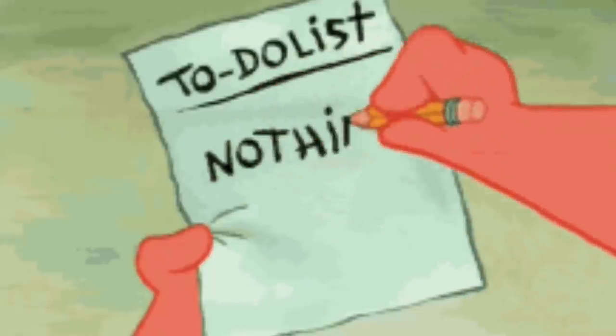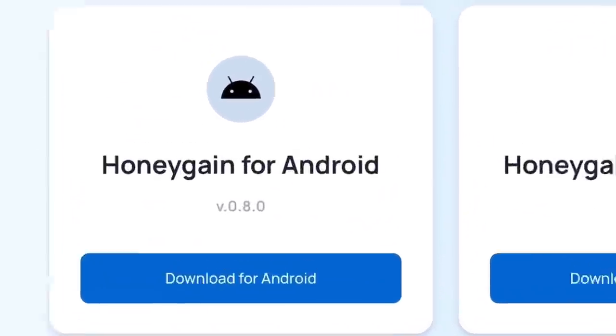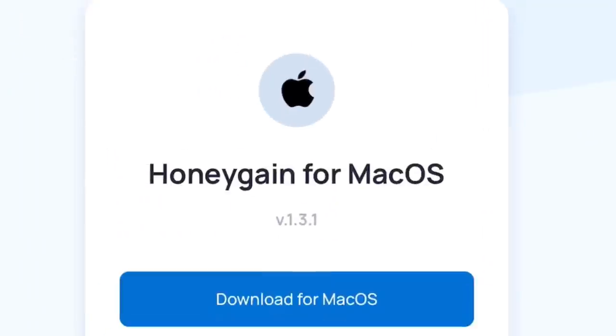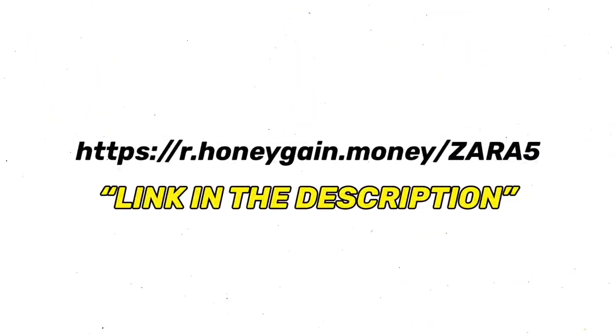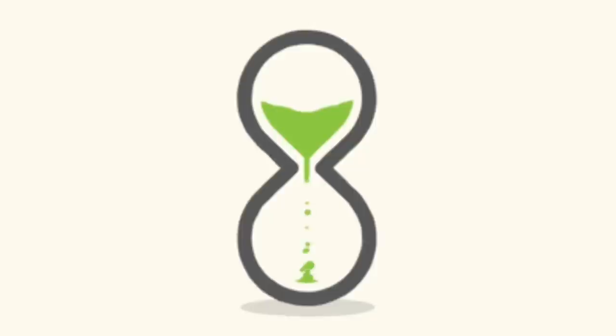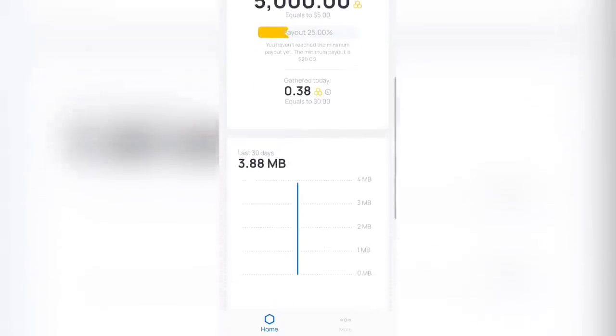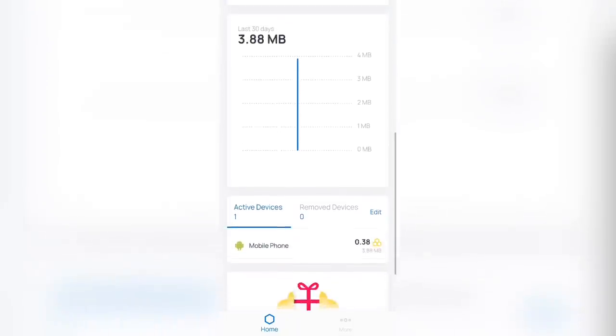This app allows you to make money doing nothing — literally nothing. All you need to do is install the app on your device. It currently supports Android devices, Windows devices, and MacBooks. Sign up using my code or press the link in the description and that will instantly give you 5 dollars. After you install it and sign up, your account will be activated and all you need to do is start the app and let it run in the background.